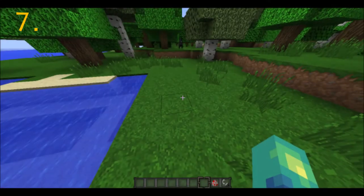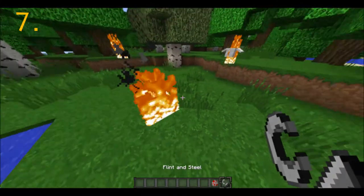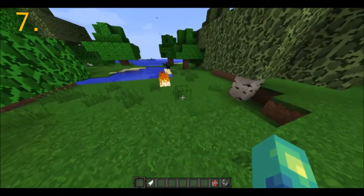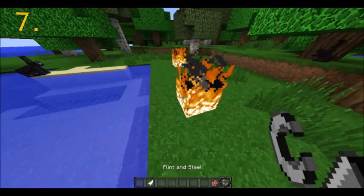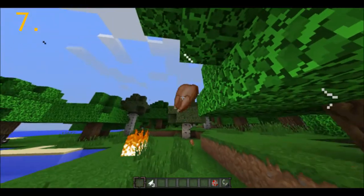Coming in at the number 7 spot is the cook animals hack. Basically, what you do is you find a chicken and then you place fire on it and you get cooked chicken, as you can see. I'm doing it again real quick — there we go, cooked more chicken. This is an amazing little life hack to get your cooked chicken without using a furnace.